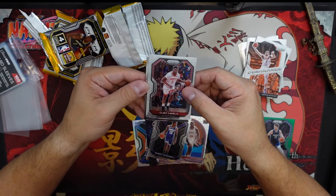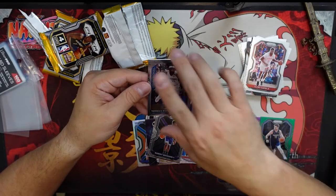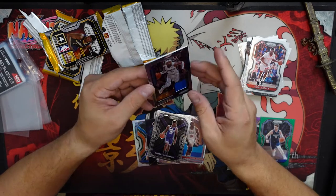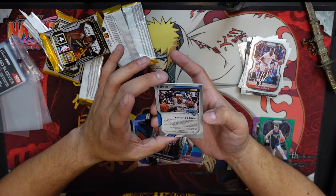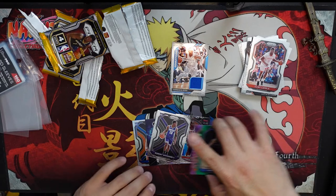And this is it — let's see, some blue on it. Orlando Magic... we've got Terrence Ross. Okay, pretty cool, pretty cool — we did get a jersey card, so not too bad.